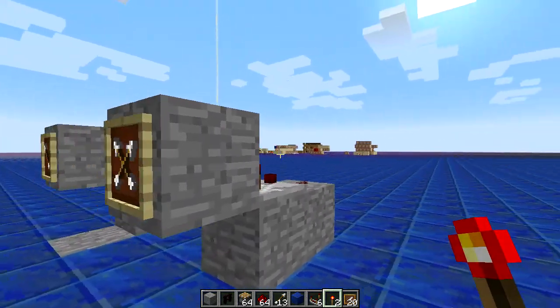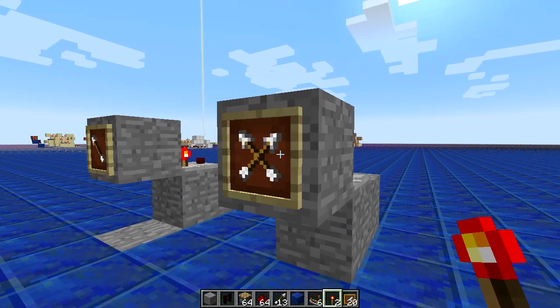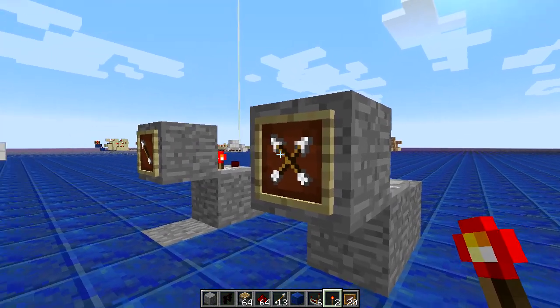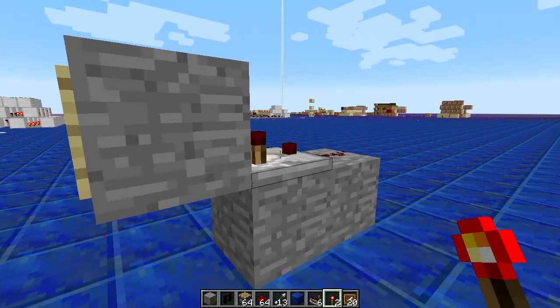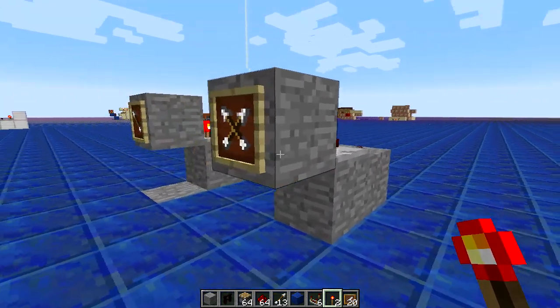And yet still no output. Now why is that? Well, there seems to be some odd glitch when there's two of these in the same tile. It can't seem to output properly, no matter if we rotate or update it. There's no way of setting power through, so it's not outputting.